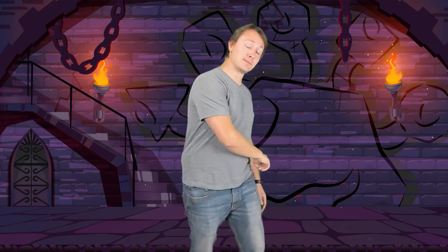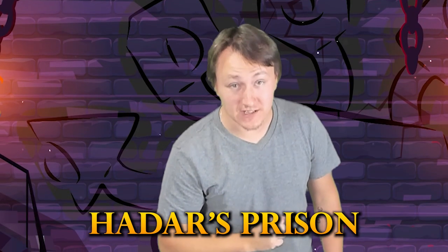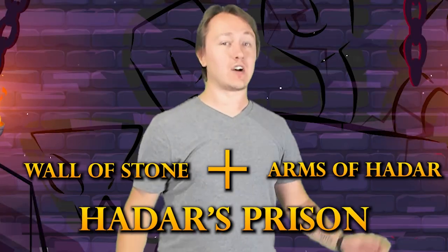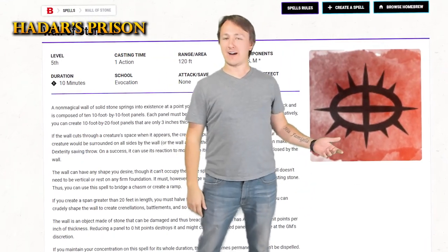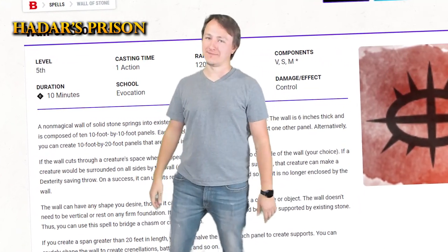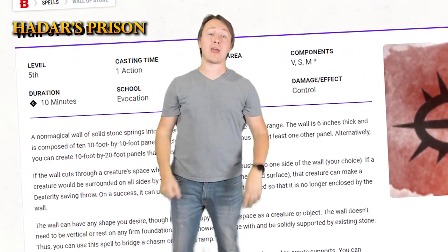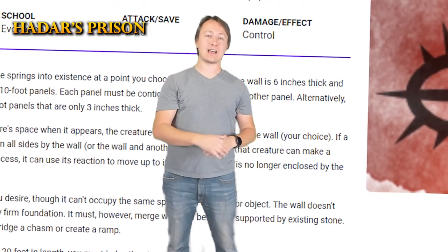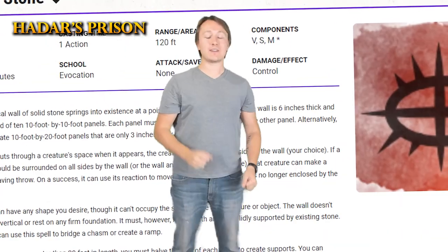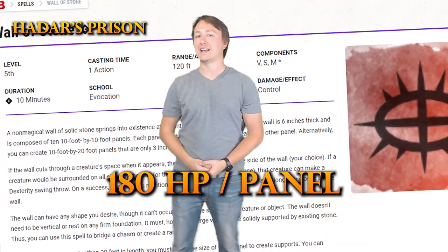The first combo for today is something that I like to call Hadar's Prison, and it is a combo of Wall of Stone and Arms of Hadar. Wall of Stone, like Wall of Fire, creates a wall — only this one is made of stone. You can create up to 10 ten-foot panels. Each individual panel is 6 inches deep, has 15 AC and 30 HP per inch of thickness.